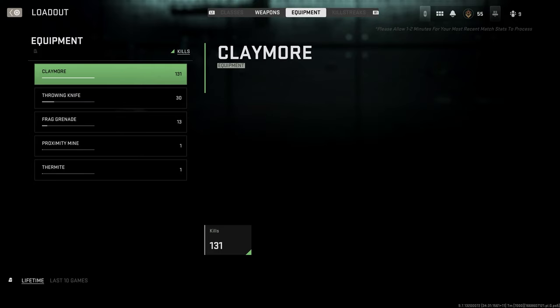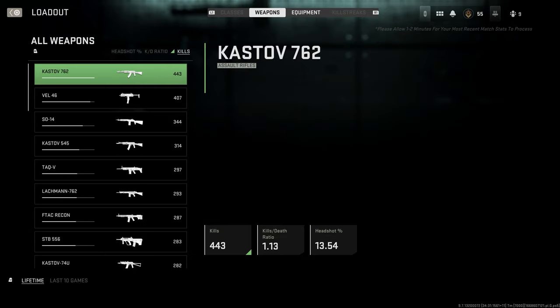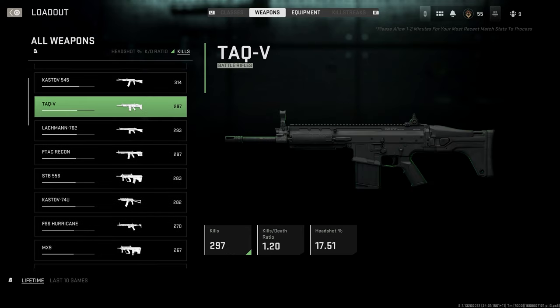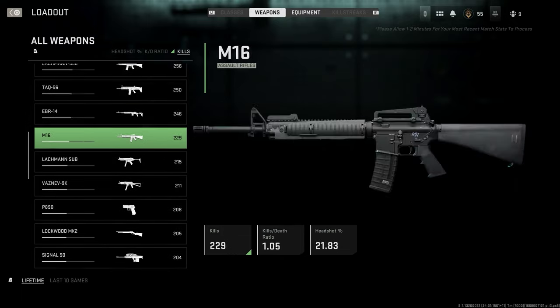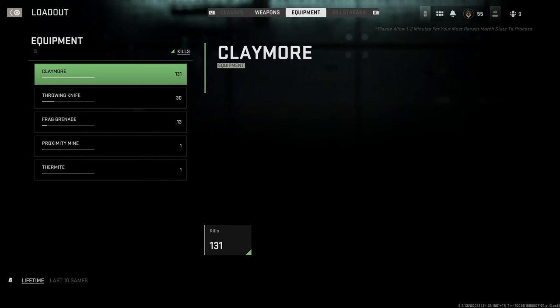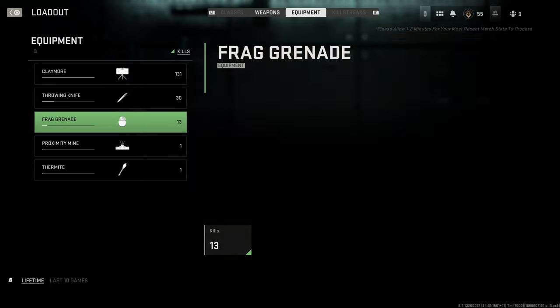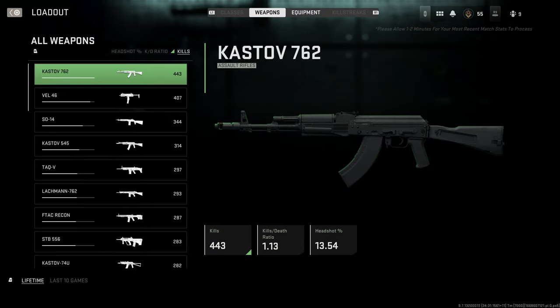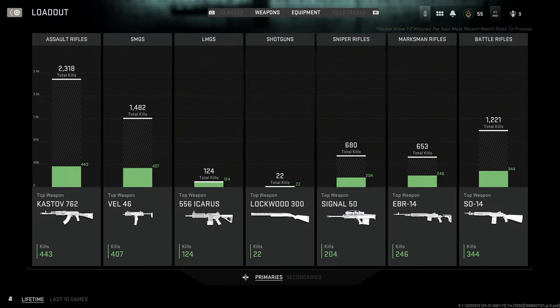You can actually go through per weapon or per equipment. For some reason, killstreaks and classes are grayed out right now — I don't know why. But for example with the Kastov 762 I can see my kills, my kill-death ratio, my headshot percentage, and I can see that for every single weapon I've ever used. Then I can do the same thing for equipment — claymores, throwing knives, frag grenades.